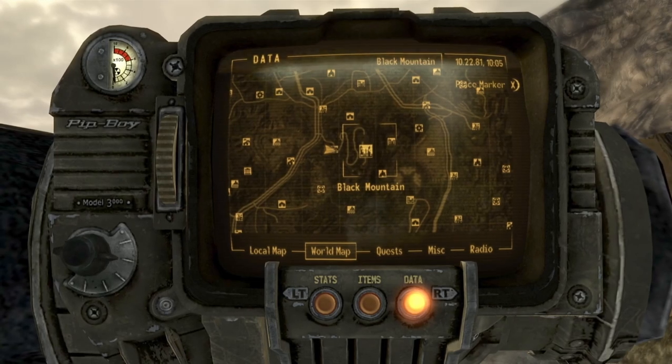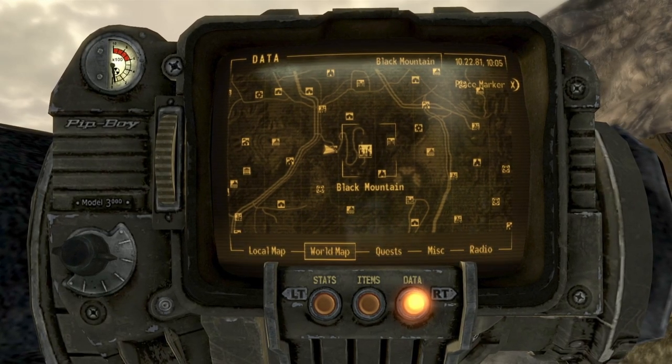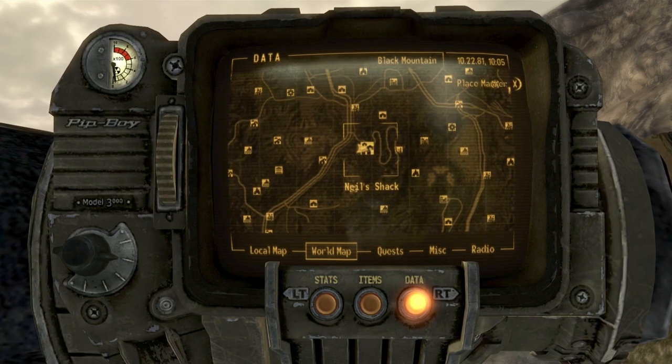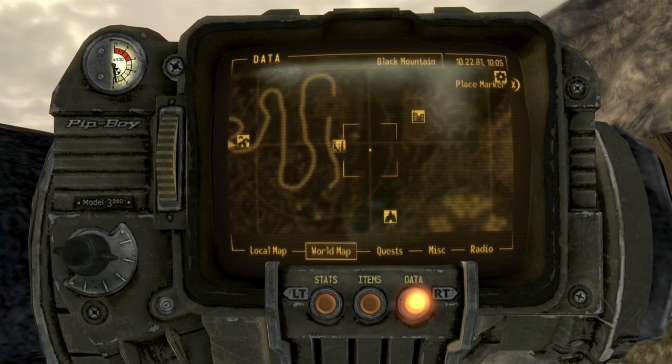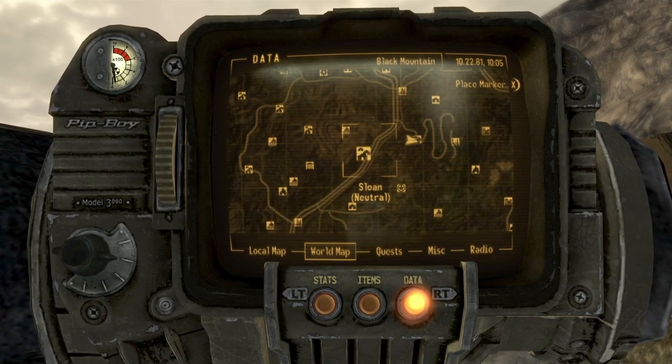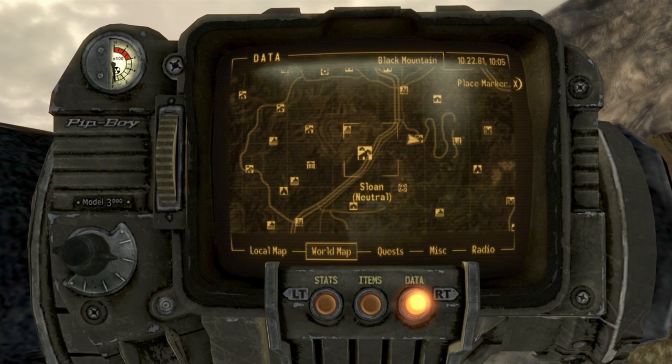The weapon itself is found equipped on a super mutant in Black Mountain. To get to Black Mountain, you will first need to go to Nils Shack and travel up this winding road all the way to Black Mountain. Both Nils Shack and Black Mountain are directly east of Sloan.